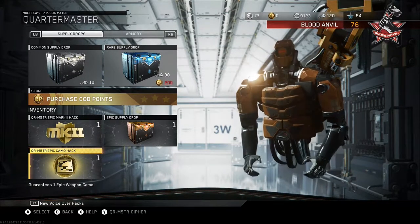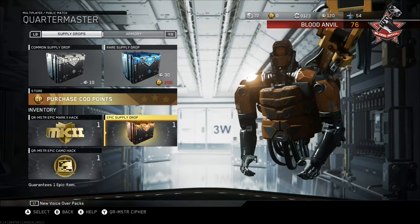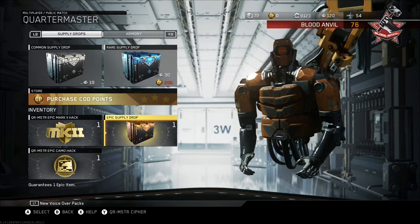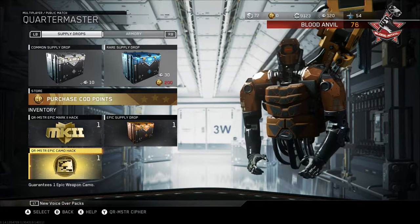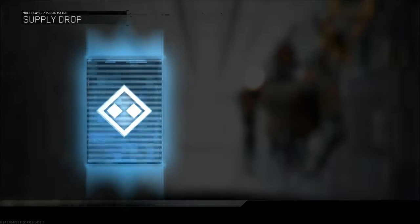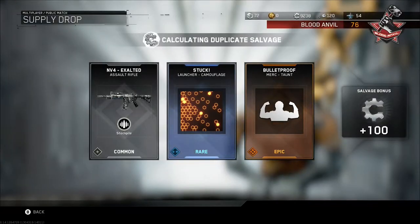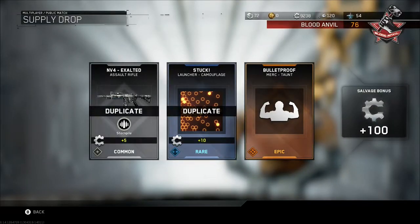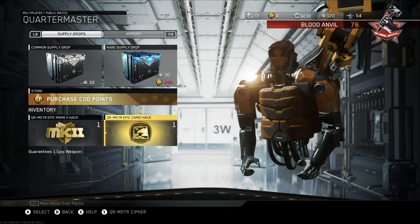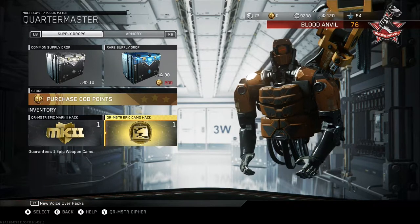Free rare supply drops. We'll open the epic drop first — it guarantees one epic item, so that probably means cosmetic as well. Could be calling card, cosmetics, or weapon. Weapon, please — I'm closing my eyes for this one. Bulletproof Merc. It's not the best, but bulletproof is pretty cool. A lot of people have it though, so it's not that rare.